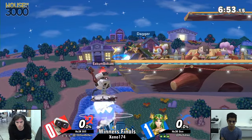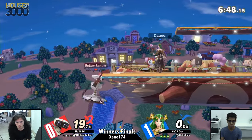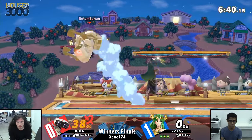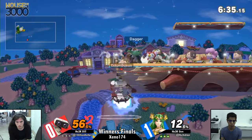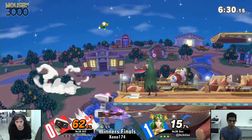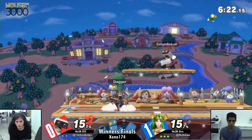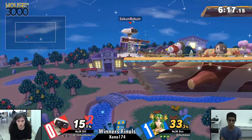Smashville is the pick going into game two. I'm interested in Dil's choice here — less stage to cover, so zoning tools are more effective. That middle platform is really handy for ROB combos, and the blast zones are pretty small so you'll kill with up air quicker. Maybe Dil knows something — and he got him again! He's not smiling this time though; it's gamer mode now.